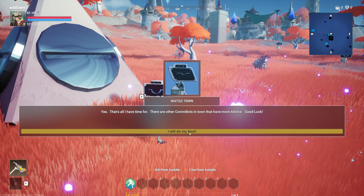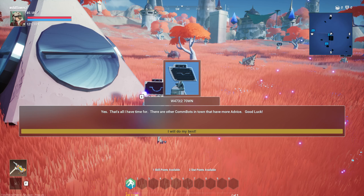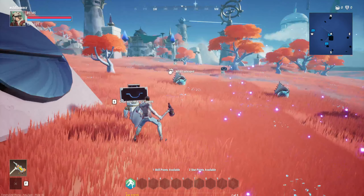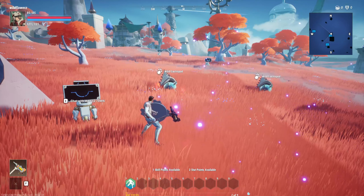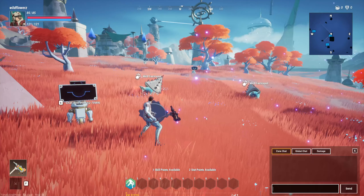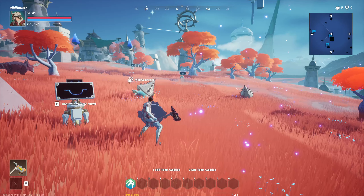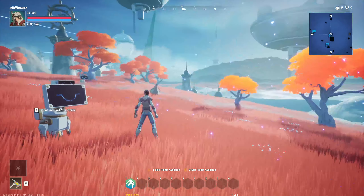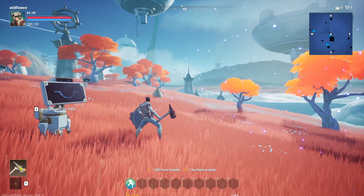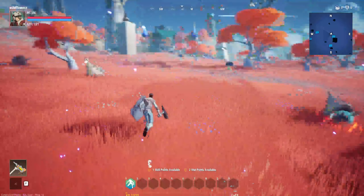So I just look for portals — that's all they have time for. There are other combat NPCs in town that have more advice. Good luck! Oh, it says one skill point available. How do I get those skill points? I gotta figure out the controls and stuff.